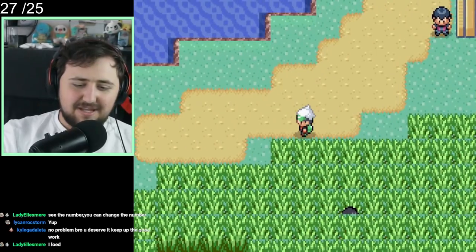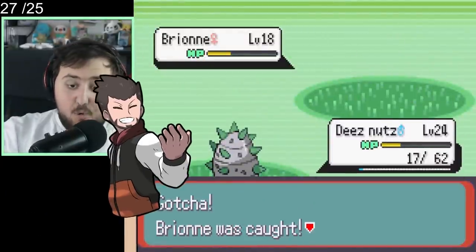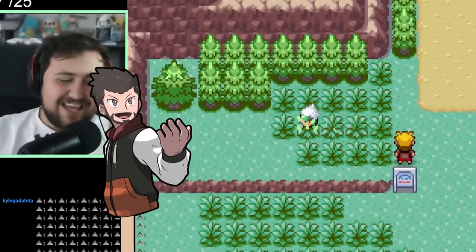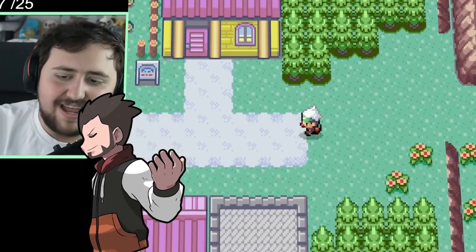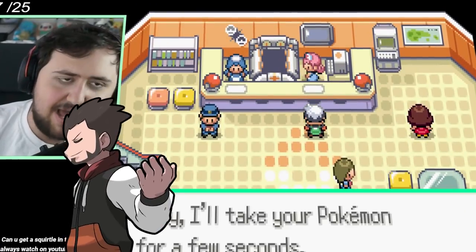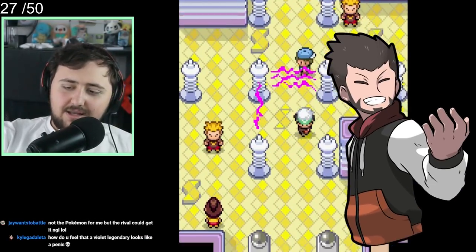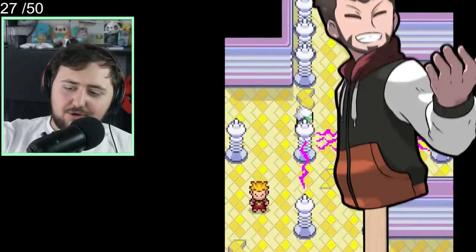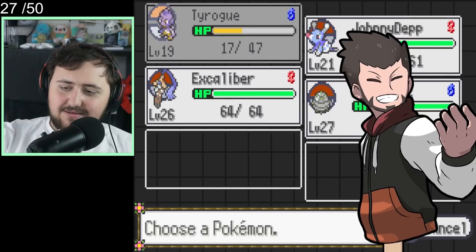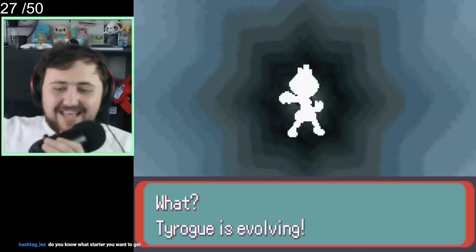We're now making our way all the way to Route 112. Along the way, we run into a Brionne and we actually capture it — perfect revenge for not getting the Popplio earlier and wasting all our Pokeballs. We make our way to Route 112 and now we are in Mauville City. We take on the Gym where Watson is, but we realize early on that these guys are way overleveled. Not all of our Pokemon are ready, so we decide to leave and do a bit of grinding — and it's worth it, because Tyrogue finally evolves and we get ourselves a Hitmonlee. Hitmonlee is a godsend; without Hitmonlee, this run would have been impossible.